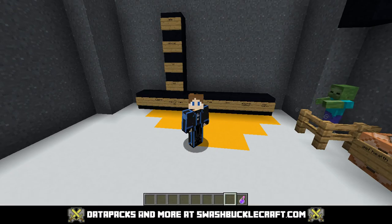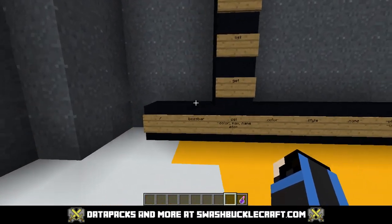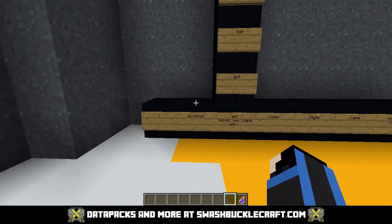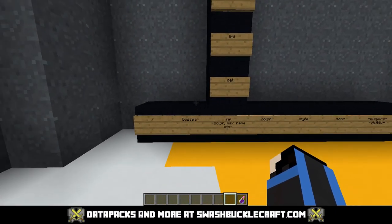Hello and welcome to another episode on the all command series. I'm going to be going over the boss bar command. This one can be particularly confusing, especially when you're trying to get the ball rolling on some adventure maps and you want to display boss bar health, because it gets into a lot of weird complicated commands — but I'm going to break it down.